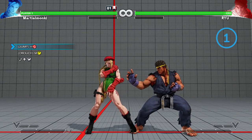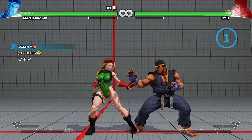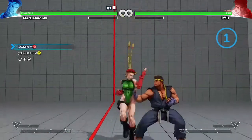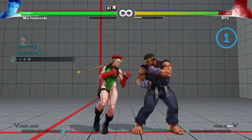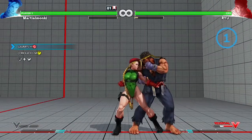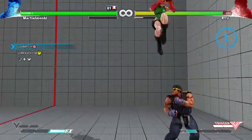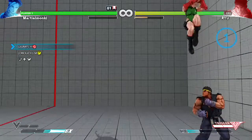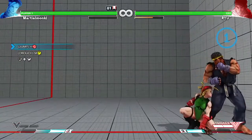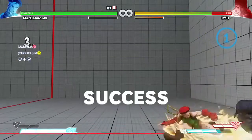So we need to jump hard punch, then a low medium kick, and then spiral arrow, which is kind of like one of our special attacks. Let's give this a shot. We almost had it — there we go. That was pretty much it, but they did actually block the last one. We'll try it again. Success, finally!